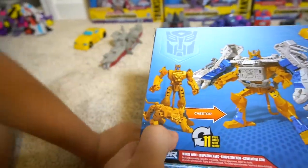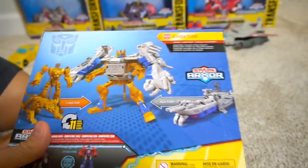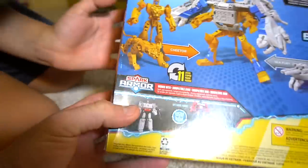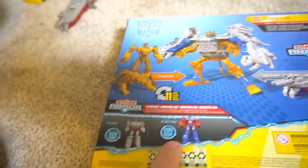Okay, Cheetor transforms into a cheetah. Eleven steps — looks kind of cool. So this should be pretty fun. All the boxes say 'also look for Megatron and Optimus.'